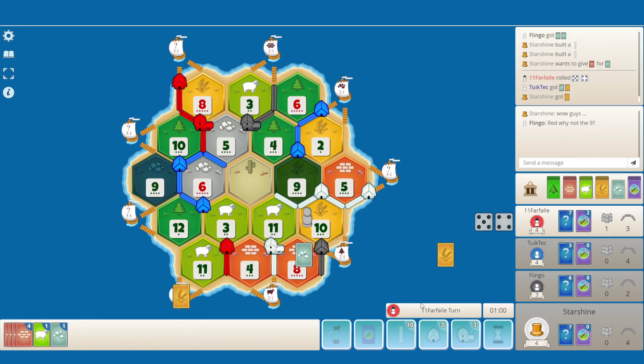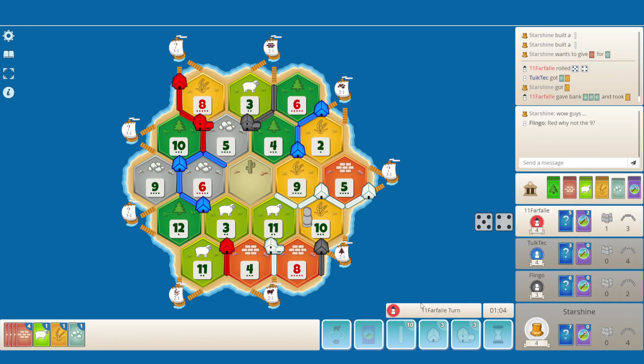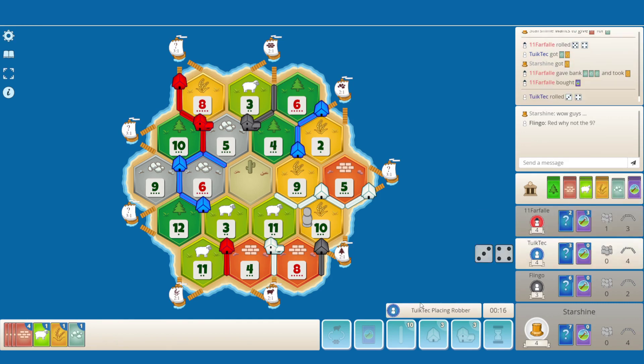I don't know what to do. 9 is lovely but blue is getting a lot of value out of it. 7 — that's pretty helpful for blue there, because he's probably picking up a brick now. Except he's picking up from red there. I think that might be the right decision — blocking the 8 or something. 8 wheat. Of course it's on me. He picks up from black there.